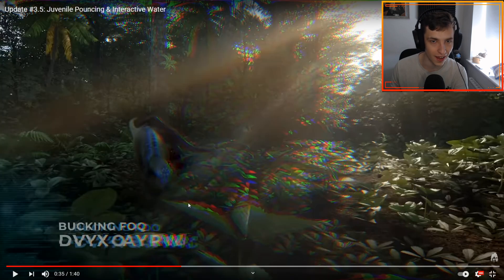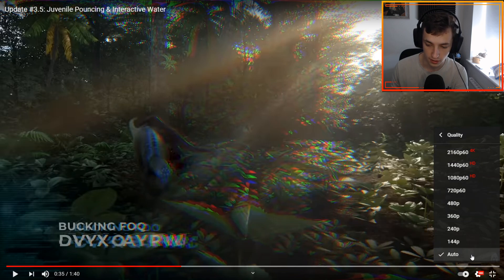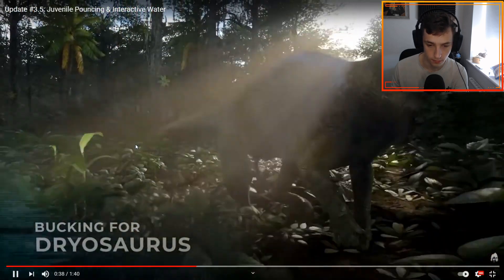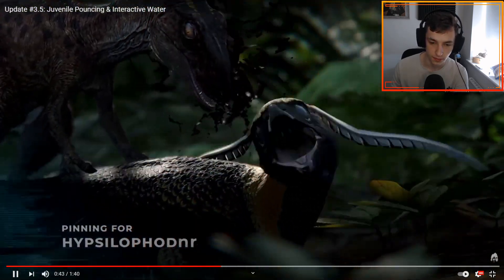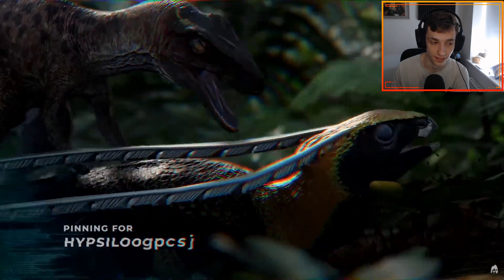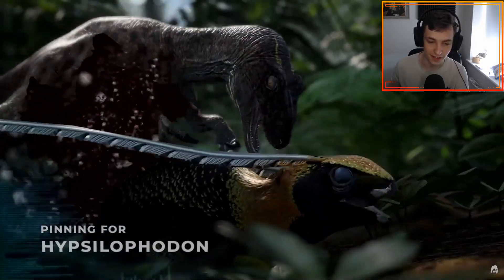I don't think Dryo ever had an animation like that so it's very nice to see. Before, Dryo could only jump from side to side. Now you can pin down or book a Pteranodon, which for Pteranodon players is not good. And we're also seeing the pinning of Hypsilophodon — finally putting their reign to an end.